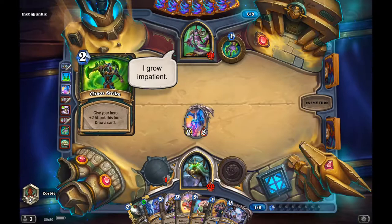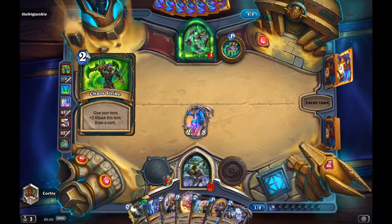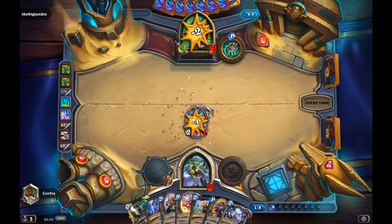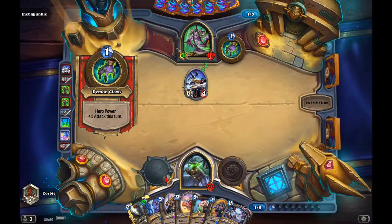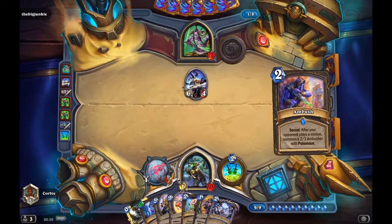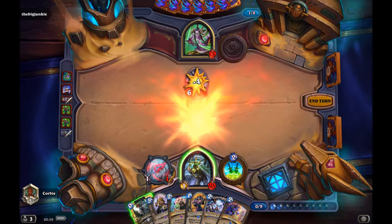He's holding cards from Skull of Gul'dan — he's up to something. He has a clear point, so I have Defend that to clear it up, and it's zero cost. I'm thinking I might probably go in with Alexstrasza, and that would definitely allow me to take charge.